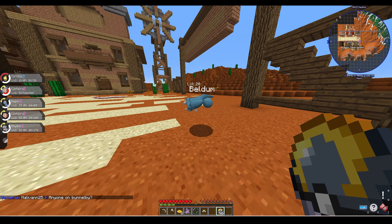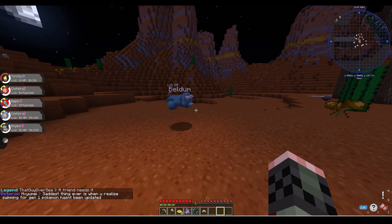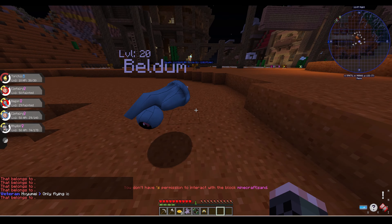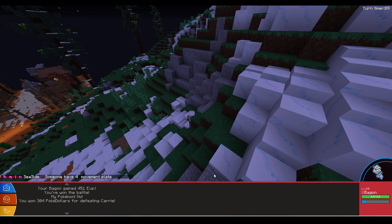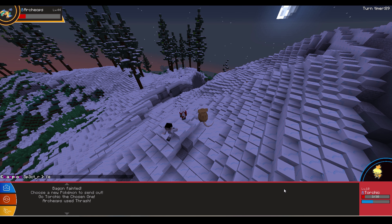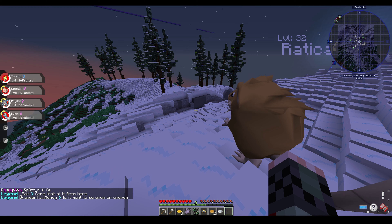I turned the corner and saw a couple of Beldum. Beldum are extremely rare and only spawn during sunrise and sunset. I wasted all of my Ultra Balls trying to catch it because the catch rate on Beldum is the same as a Legendary. Running around through the wilderness, I found another trainer and made quick work of her. Then I got a little cocky and decided to fight another trainer that's level 45. It took the entire night of day 3, but eventually he overtook me and I lost.